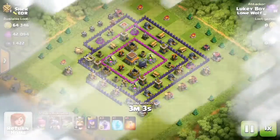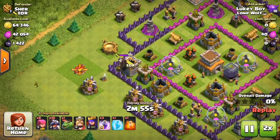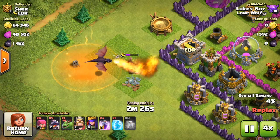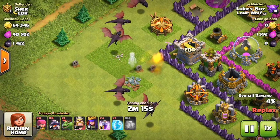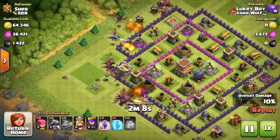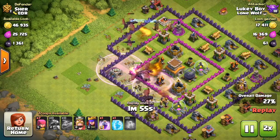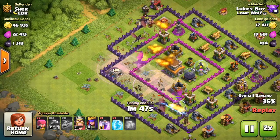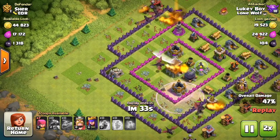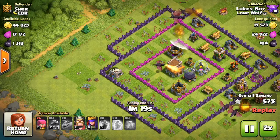Let's have a look at the next raid. Okay, here we have guys from the EOR clan. There's a pekka — I'm just going to use the dragon to take that out. There was a bit of a bad poison spell. Okay, now the rest of the dragons are coming in with the baby dragon behind. Let's see how long the baby dragon can survive. We're waiting a little bit to put the king and the queen down. Two rage spells go down, we put a freeze spell down near that hidden tesla, another rage spell, and there's that one dragon taking out the town hall with that air sweeper — I hate air sweepers.